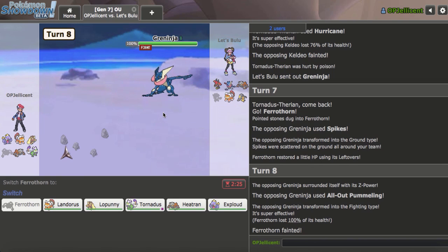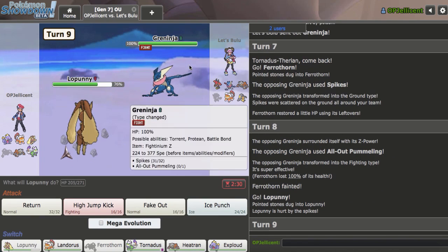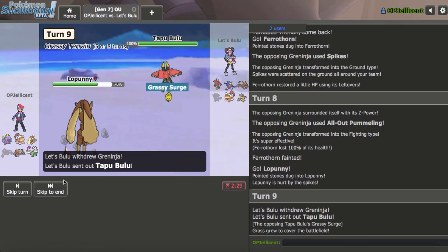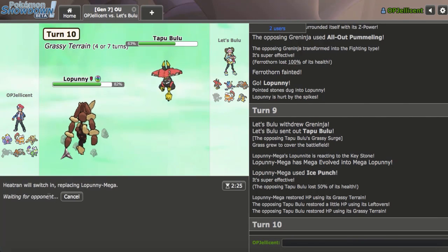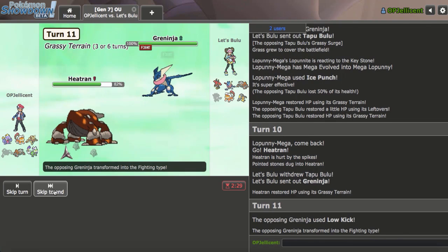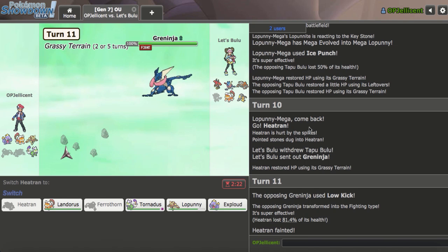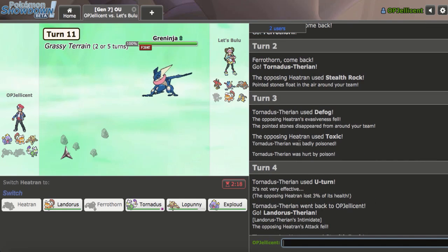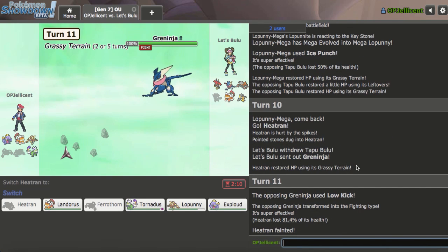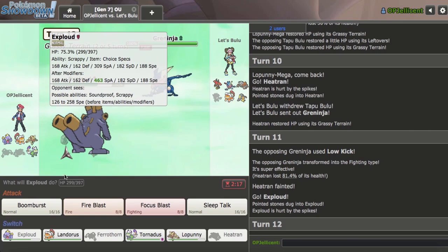They actually have All Out Pummeling too — this might mess me up. Now that we know it's not Z, I can bring out Lopunny. Heatran's not going to live a look — I have to go Lopunny. Bulu or Lando is coming in. I'll Ice Punch here — it's so obvious. Yeah, one of the two is coming in — I'll Ice Punch into Tapu Bulu. I'm going to get Heatran here. A really good double but I don't think this will knock me out. I should live this. That thing is so strong — that's kind of ridiculous. Do they not have Ice Beam? I'm going to go off the fact that Exploud can take one — X-Scissor is pretty light.